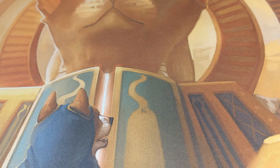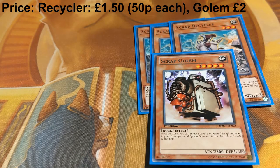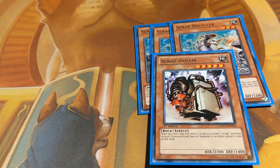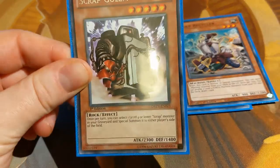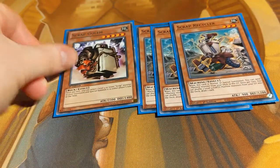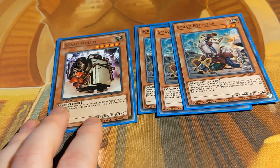Now we get into the engine of the deck. We have the scrap engine: three Scrap Recycler and one Scrap Golem. I will do a small combo tutorial in the future on how the scrap engine and the machiner engine works, because they can be a little unintuitive. Essentially, Scrap Recycler is a non-once-per-turn ability to send any machine monster from your deck to your graveyard, and Scrap Golem is a non-once-per-turn ability to special summon any scrap monster from your graveyard. The combos with Scrap Wyvern involve looping Scrap Recycler and Scrap Golem to send three potential cards to your graveyard, which allows you to go into your Orkust combos.